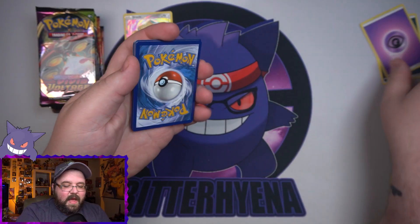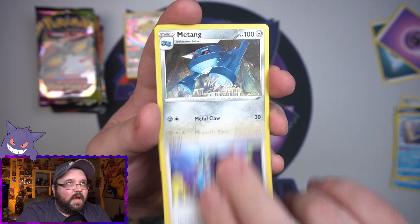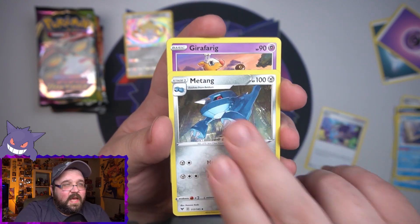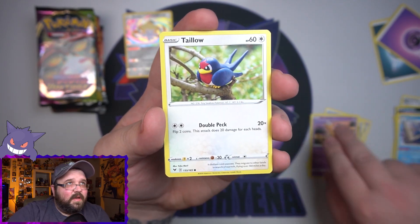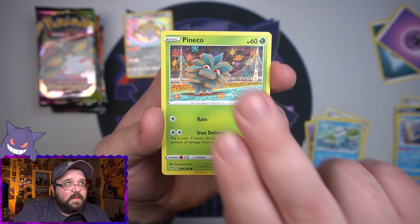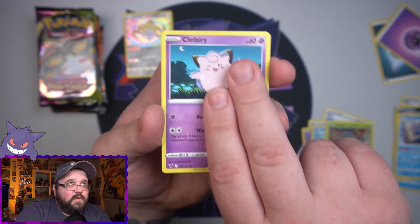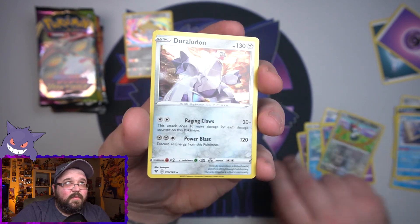Got to get back in the headspace of having a pack trick here. We got Opal, a Maractus, and these are badly cut. Giraffarig, Yukimori, Sandile, Oshawott, Pineco, cute little Clefairy. We got the Reverse Picky Peck and a Holo Duraludon, which is nothing. Though I do like the older Sword and Shield Holo cards - they do look a bit better than the new ones.